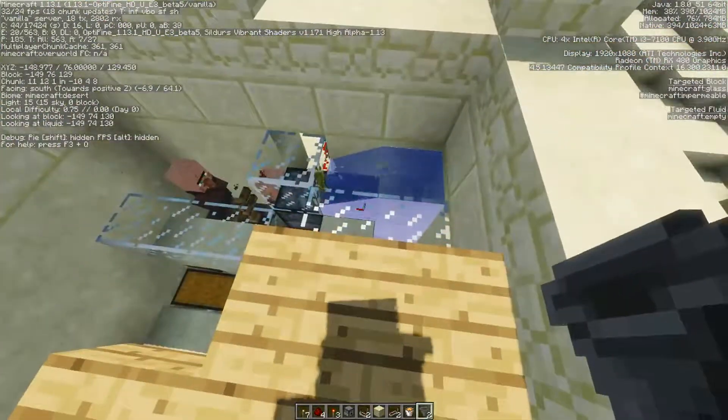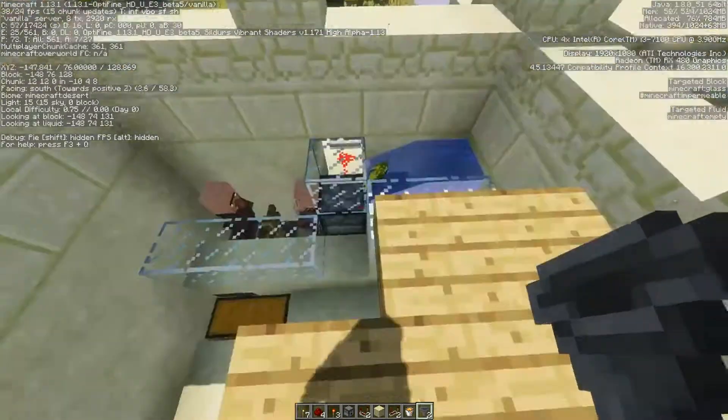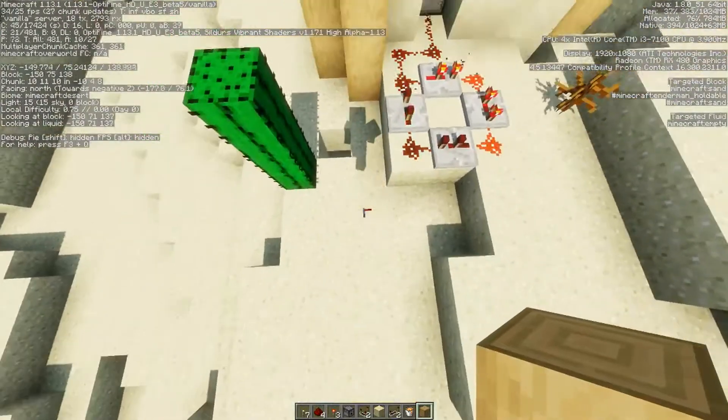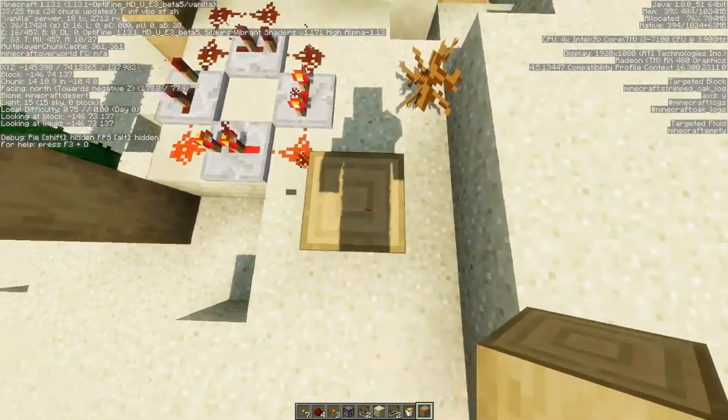I'm gonna do the same circuit I did down below for the dropper that's feeding our baker all the wheat. Did you see that? He just threw the bread — and we already got a stack!